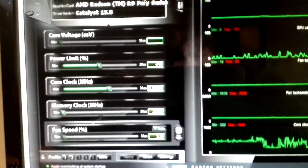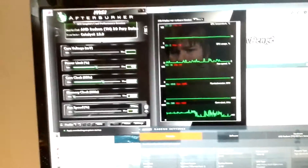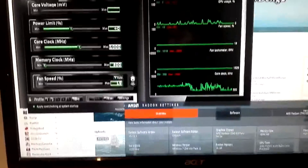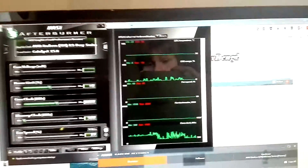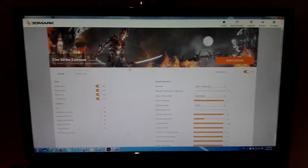Here we have Afterburner settings. I don't know if you can see that clearly, but either way the settings are stock: 1000 megahertz core clock, zero plus power limit, memory clock is 500 megahertz. Here we have Firestrike, which I'm going to set up.